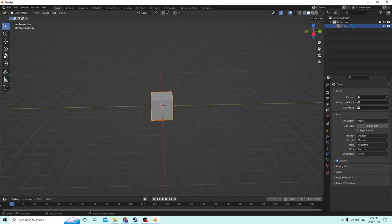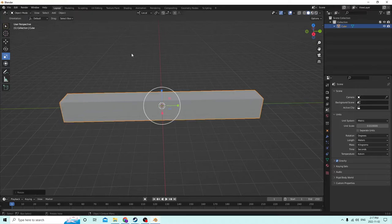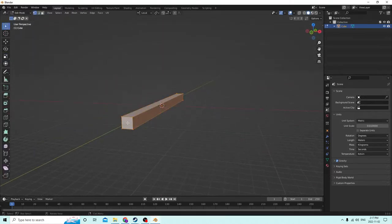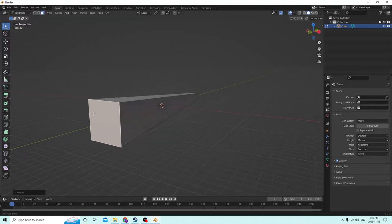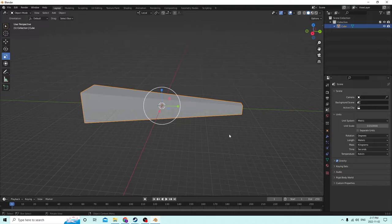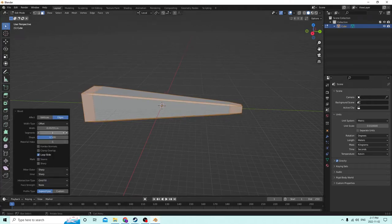Alright, so how do we want to start this? We'll go into edit mode and grab this face. Something like that, maybe a little bigger. Nope, I flipped it around, went too far. Something like that. Alright, probably grab the whole thing with A in edit mode and then Control B. We're going to need more bevels unless that's the look you want, which is fine. But I'm going to do six this time.